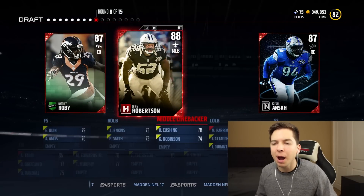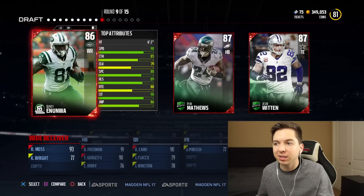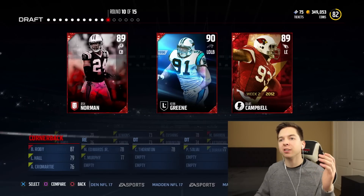Who are we getting here? Probably Roby. 91 speed. This draft is just going amazing. Another receiver with 90 speed, so we're getting another cornerback. Josh Norman.